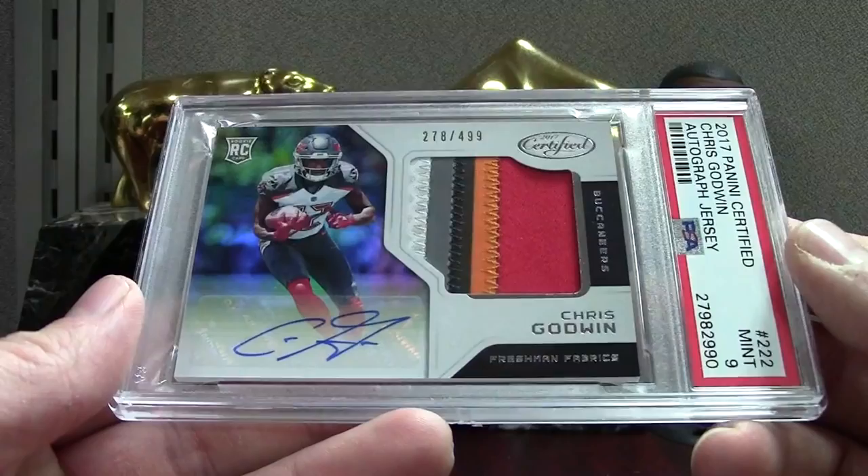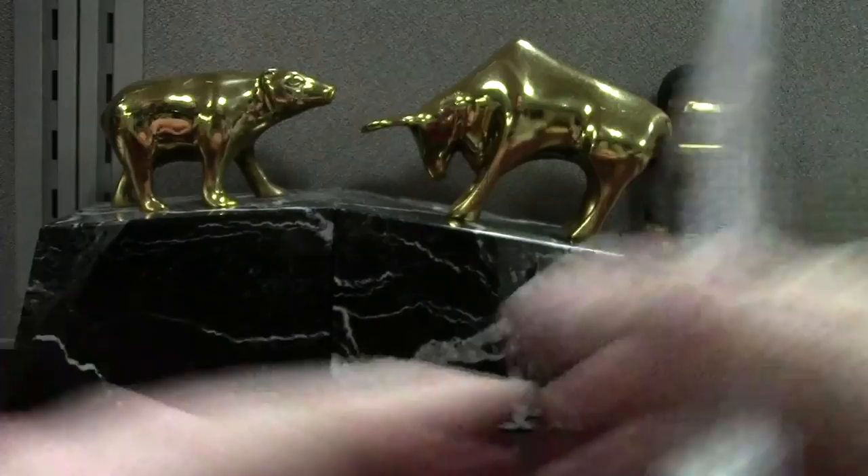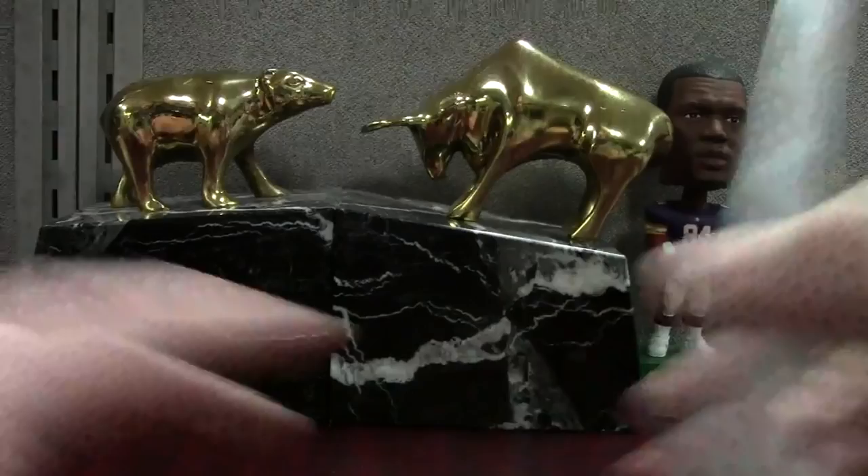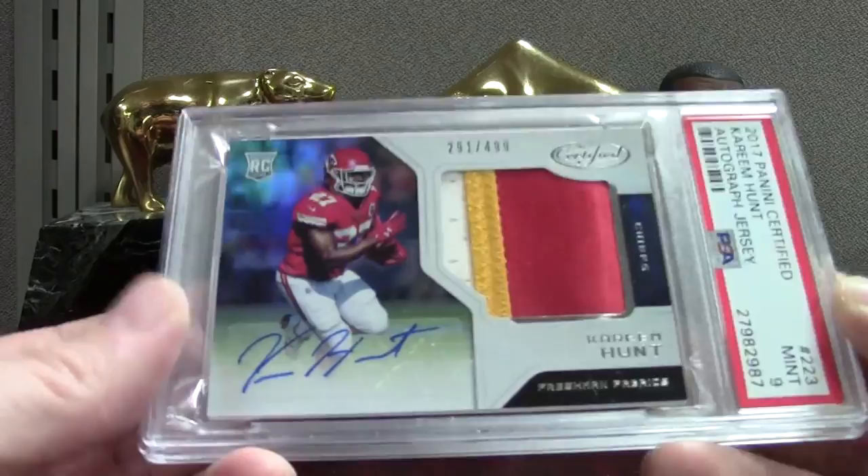Here's Godwin — midnight on the RPA — same thing with these, they're filthy patches — PSA 10 on this one, Chris Godwin. This one's not as nice — a midnight grade. Then we got Kareem Hunt — it's got a nice patch on that one. This card peaked at about $90 back in September and now they're about $35. We all saw it coming — you're not going to sustain that type of hobby value.